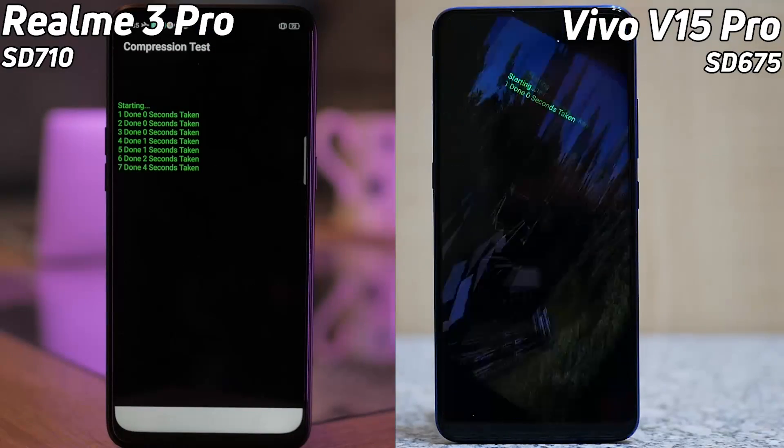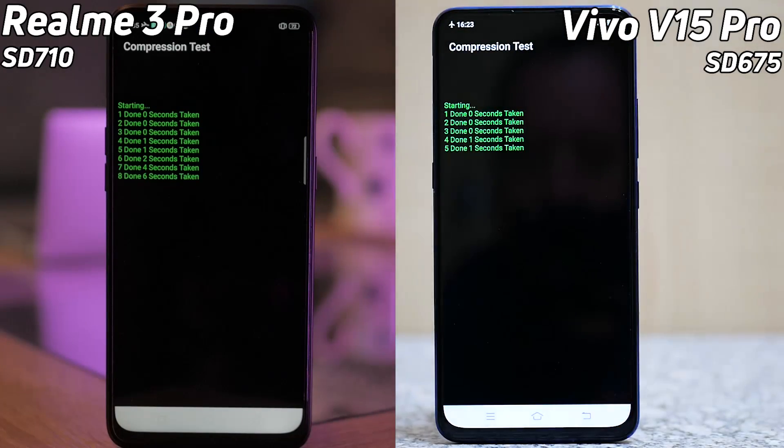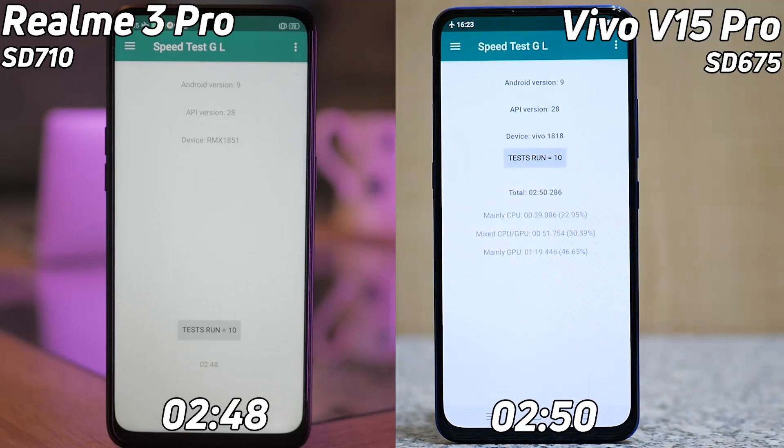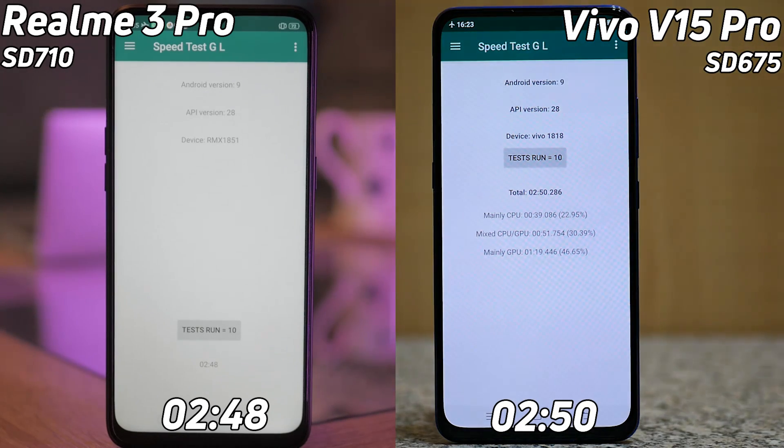One, two, three, four, five, six, seven — and now the Vivo — one, two, three, four, five, six. Which one is going to finish the test first? There it is — the Realme 3 Pro with two minutes and 48 seconds, followed very quickly by the Vivo V15 Pro with two minutes and 50 seconds. What a race! My name is Gary Sims, this is Gary Explains. I really hope you enjoyed this video — if you did, please like and subscribe, and I'll see you in the next one.